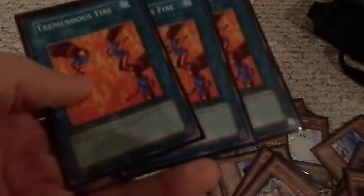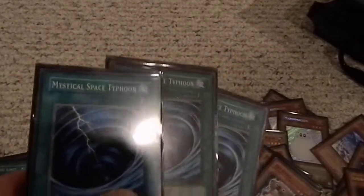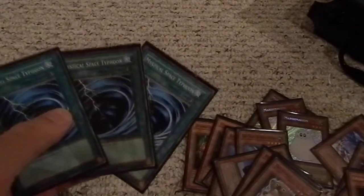Three Tremendous Fires — inflict 1000 points of damage to your opponent's life points and 500 to you. So 1000 to my opponent, 500 to me — that's still a net gain of 500 points of damage; I'm satisfied with that. Three Mystical Space Typhoons — destroy one spell or trap card on the field. These are pretty crucial to this deck. If they have something that's blocking me from doing damage or slowing my burn down, I'll just get rid of them.